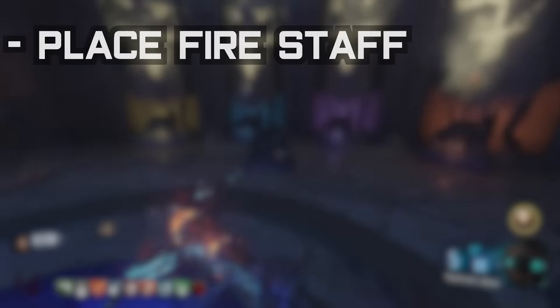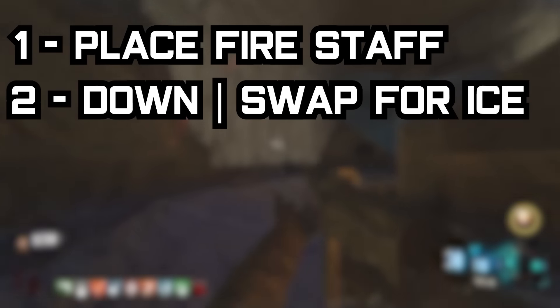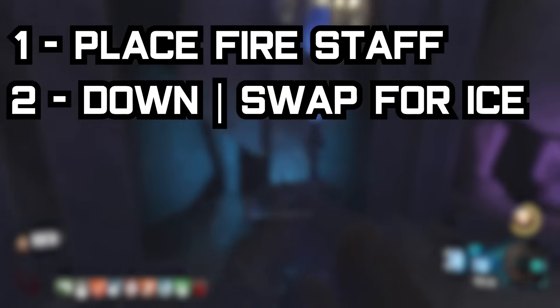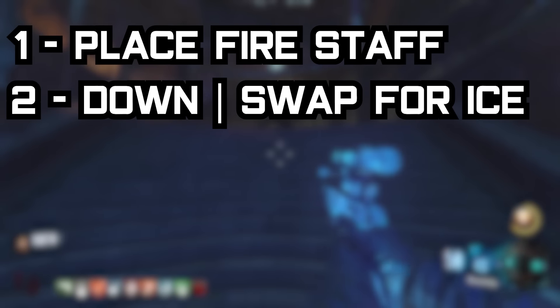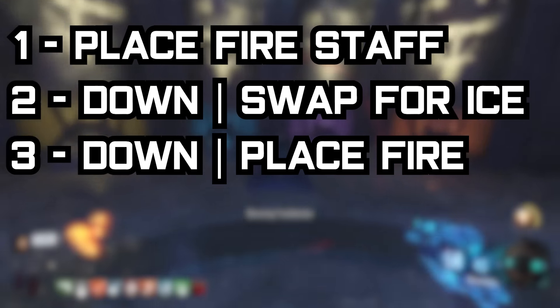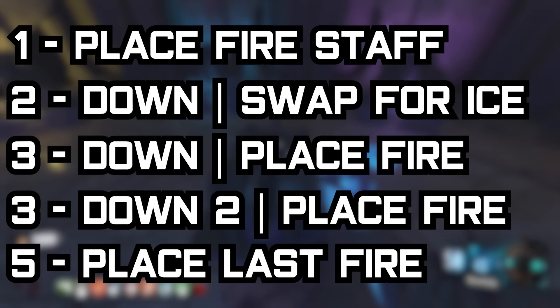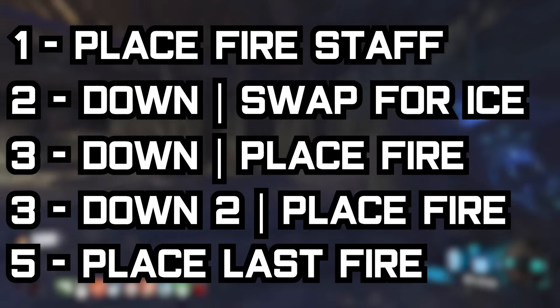One last time — the fire staff glitch steps: 1. Place fire staff. 2. Run up to the wall buy and down. Swap your STG/Vesper for the ice staff and hold out the Tommy Gun. 3. Down yourself and place the fire staff. 4. Down yourself and place the fire staff again. 5. Place the final fire staff after fully reviving.